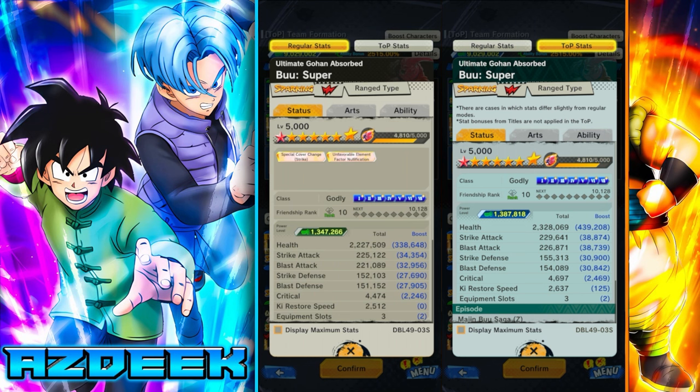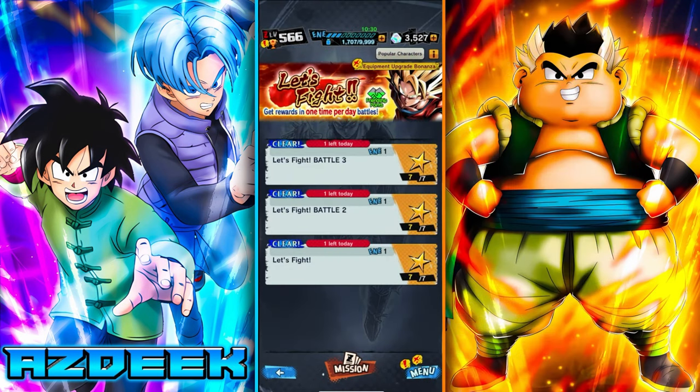This friendship rank only affects the T.O.P. game mode — it won't affect PvP or any other PvE event. But it's very helpful here, especially noticeable with key restore speed, which dictates your attack order. You can raise friendship rank through the Let's Fight event — you get three of these per day, specific to one unit.